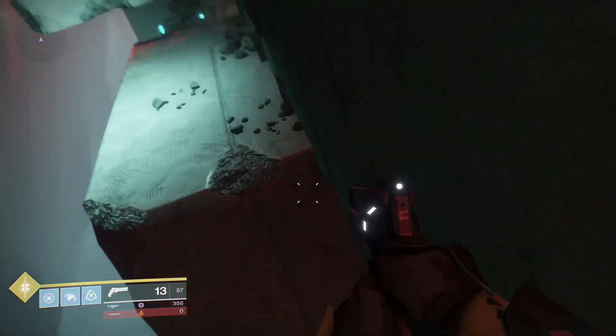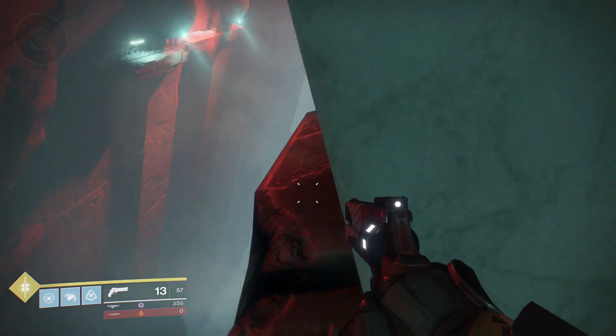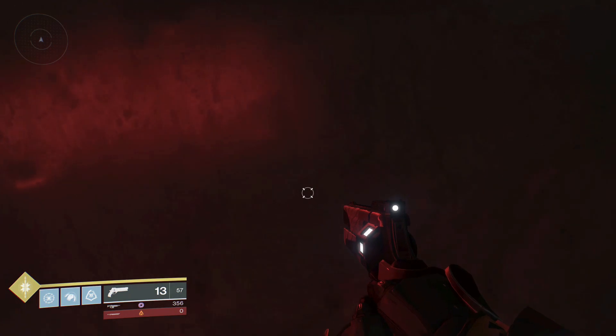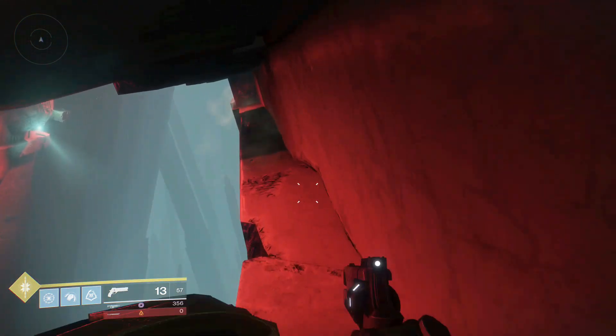Hey guys, I showed you all the shortcut that skips the green room last time. I'm here today to show you a boss cheese spot. This cheese was originally found by Farron Core — he has a clip where he was up there during the event, so I know this works. I'll link him in the description.